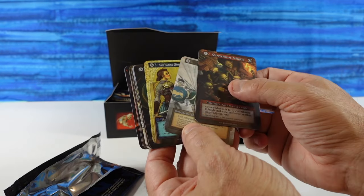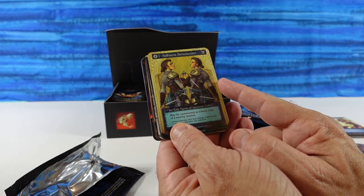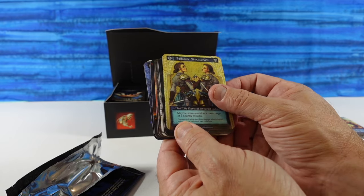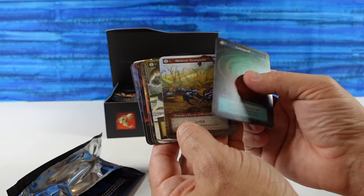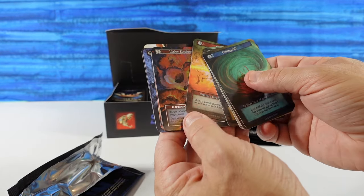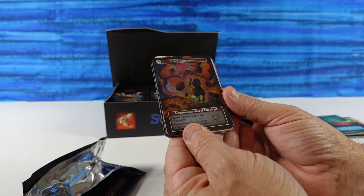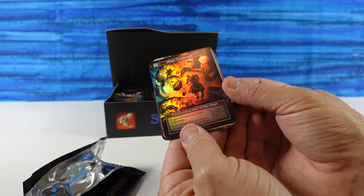Quarrelsome Kobolds. Flanks. A Selfsame Simulacrum — boy, that's cool looking. Basically a clone spell. I see a foil. Scorpions. Wolves. Common Sense. Heat Ray. We have a Major Explosion — that is an Elite Foil. A tremendous blast of elite magic. That's pretty cool looking.